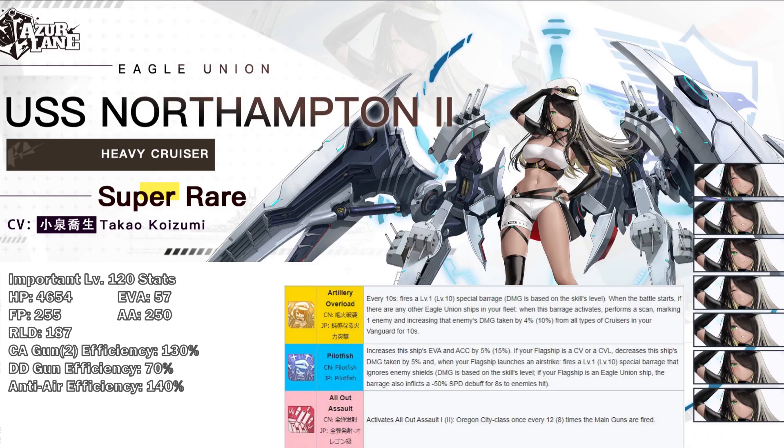And then we have Northampton 2. She is a heavy cruiser and a gun cruiser with main gun plus 1 and auxiliary DD guns. Her first skill essentially gives a permanent 10% damage buff to all cruisers in your vanguard. Honestly, I wish it was just 10% to all ships — I still don't think she'd be OP, just good. Her second skill gives her evasion and damage reduction in a carrier fleet, as well as a barrage and a slow. Slow is pretty nice because, to my knowledge, no Eagle Union carrier has a slow, so if you're playing Eagle Union carriers, she's a pretty good ship to include.